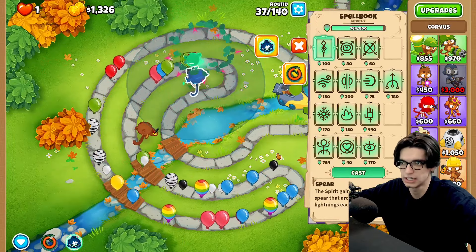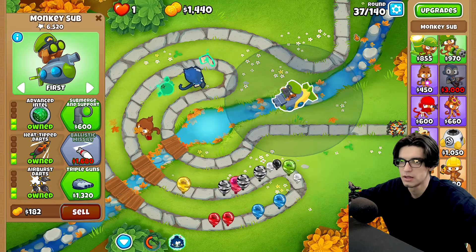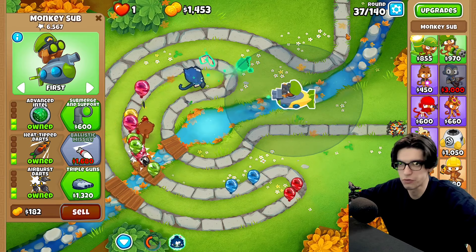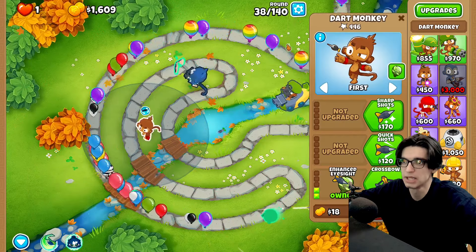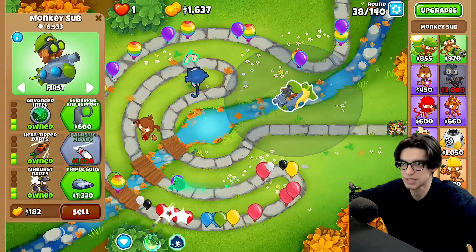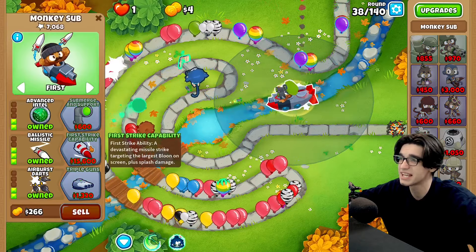This is scary but we're okay. I want to try not to use any mana if possible, and round 38 we're about to have our first MOABs, which I know is stupid. Maybe I'm a liar, maybe we're not about to have our first MOABs either way. I'm gonna go for triple guns, or maybe ballistic missile because of extra ceramic damage.